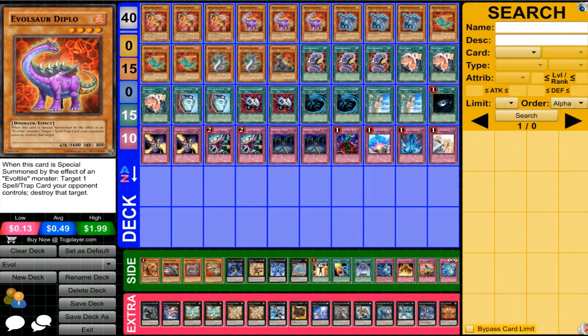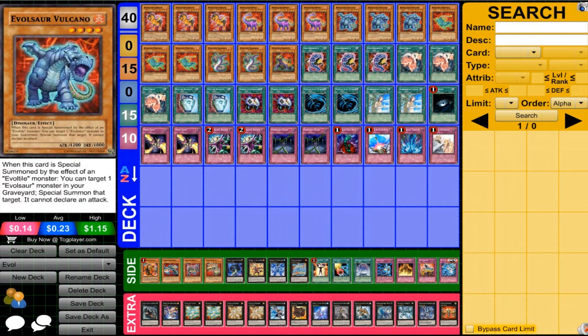Then Diplo — decent stats, but used to blow up your opponent's spells and traps. Very, very effective. You can bring this guy out, destroy their stuff, and do a lot of nice things really quickly.